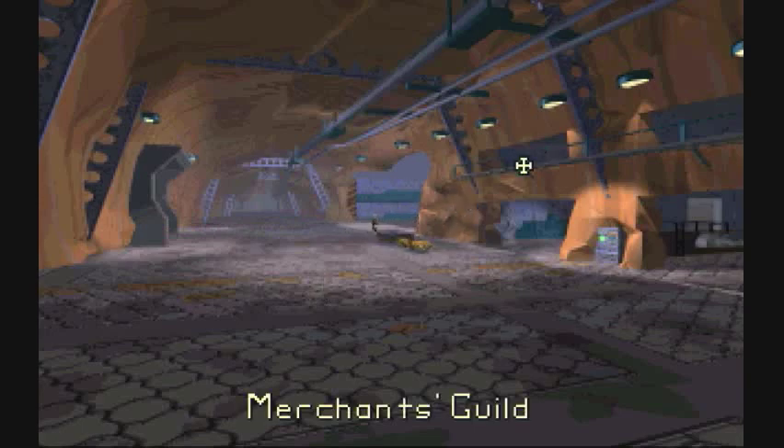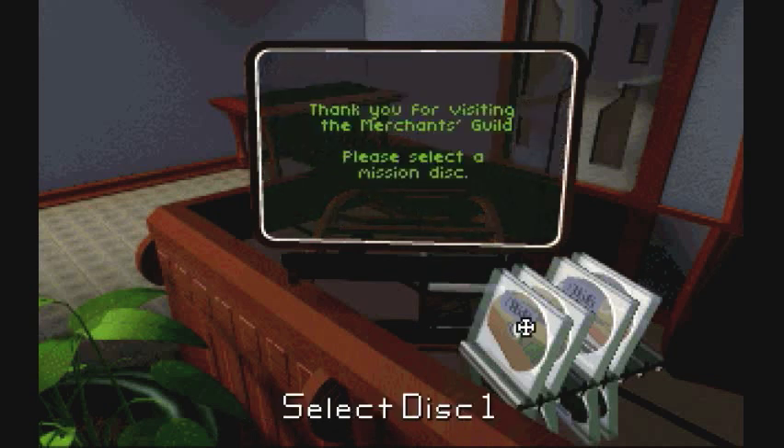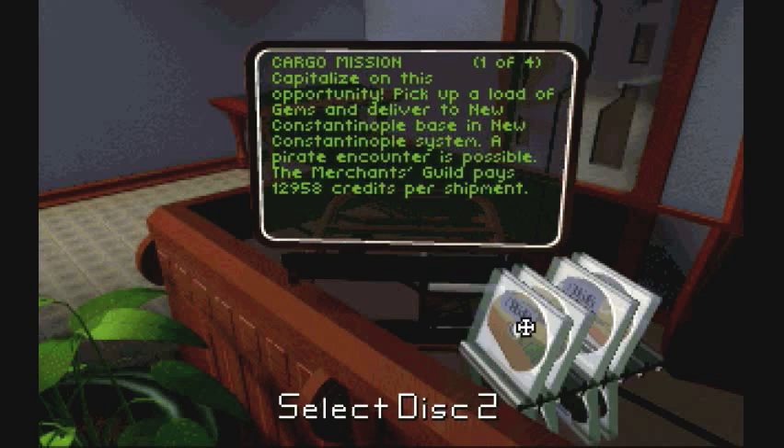So what we want to do now is find some missions and start making some real money. What we want is the Merchants Guild, because now we've got our jump drive and a little bit better equipment. We can actually start making missions into different systems. You want to try and start making your way to the Potter Quadrant - you'll see this all on the map I've listed in the video description. I'd suggest trying to get to New Constantinople because that's the least amount of jumps to get there.